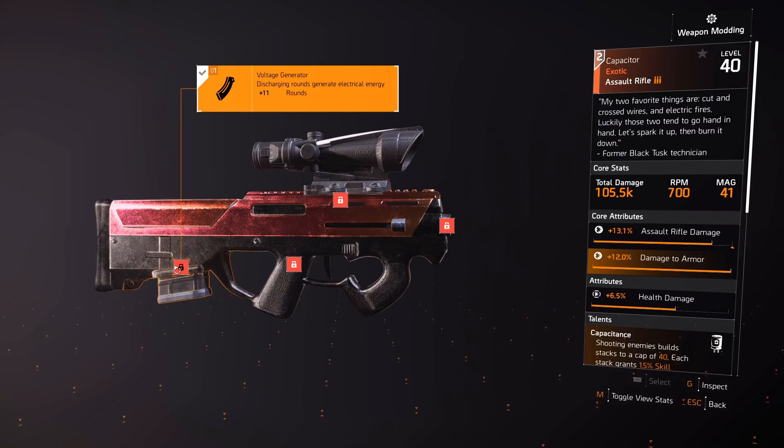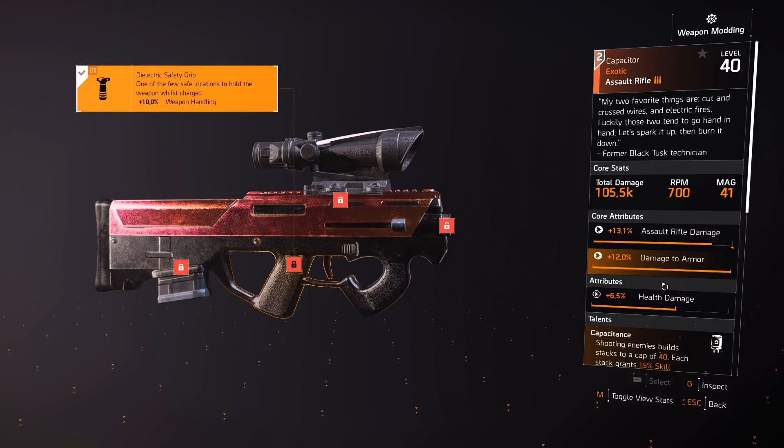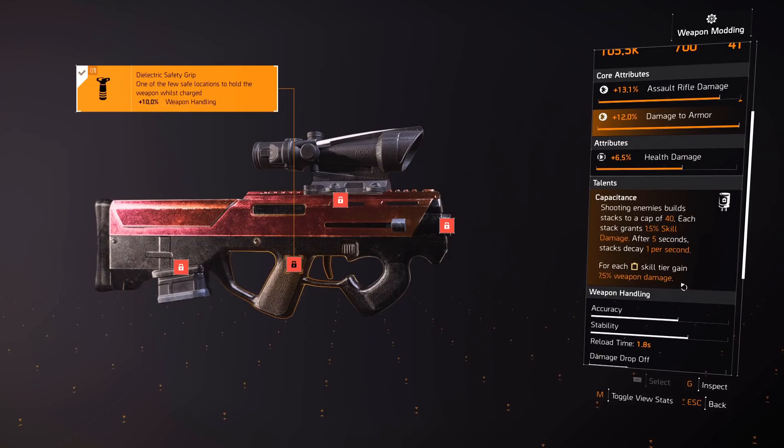On the magazine we have plus 11 rounds, which isn't that great, but we can't complain — it already has a 41-round magazine and decent RPM. The Capacitance talent: shooting enemies builds stacks to a cap of 40. Each stack grants 1.5% skill damage, which is 60% skill damage total — that is huge. They recently changed it to let us build stacks faster, which is really good. After five seconds, stacks decay one per second.